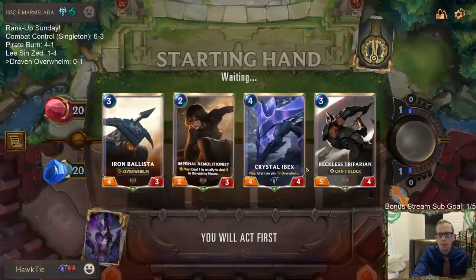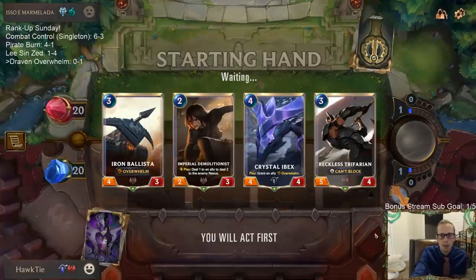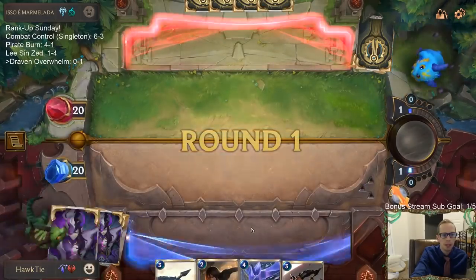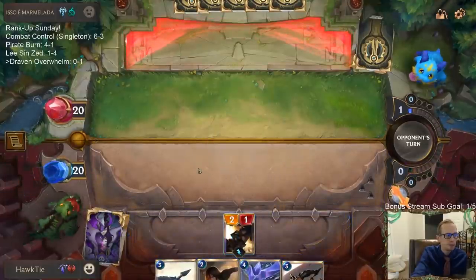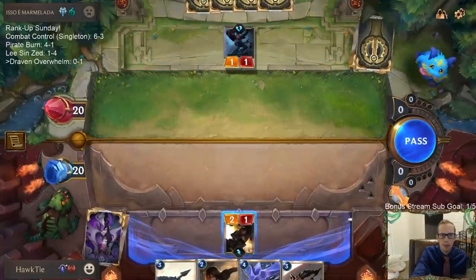We're gonna keep the Trifarian Ibex combo. Could see keeping the other Trifarian, but I wanted to find one of our eight one-drops for our first attack. It's not a really powerful wizard - Meme Tier Monday is not filled up, I can fit in more decks. That's a great Hapless Aristocrat.